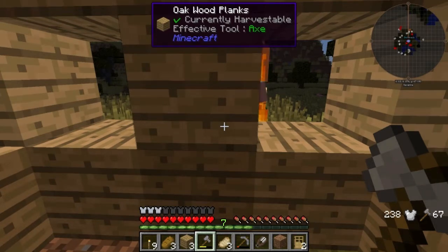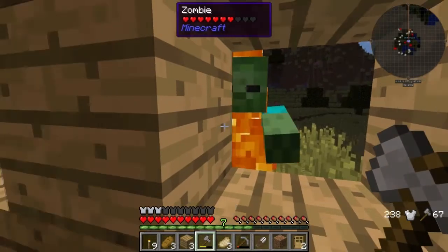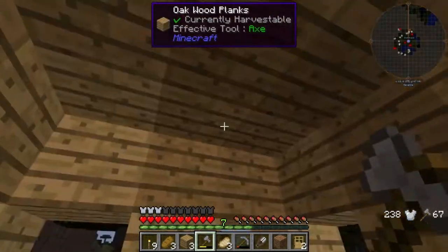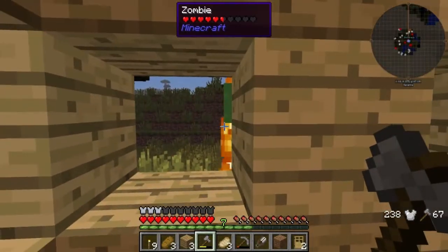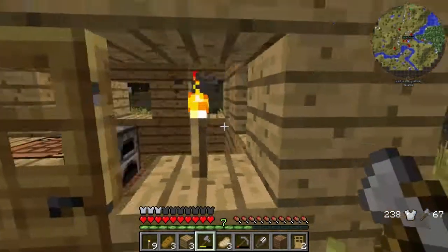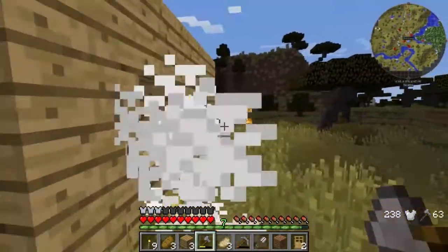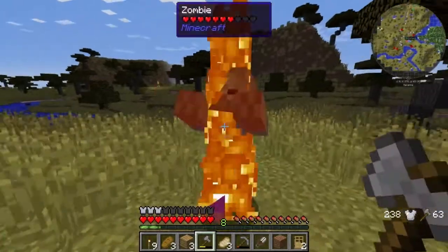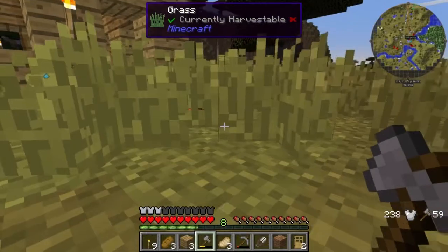So I decided to restart in a new world. I'm in a savannah biome right now and I just made what you call a shit shack — basically a quick and easy two-minute house. I've been surrounded by zombies all through the night, so this is easy pickings, free XP.